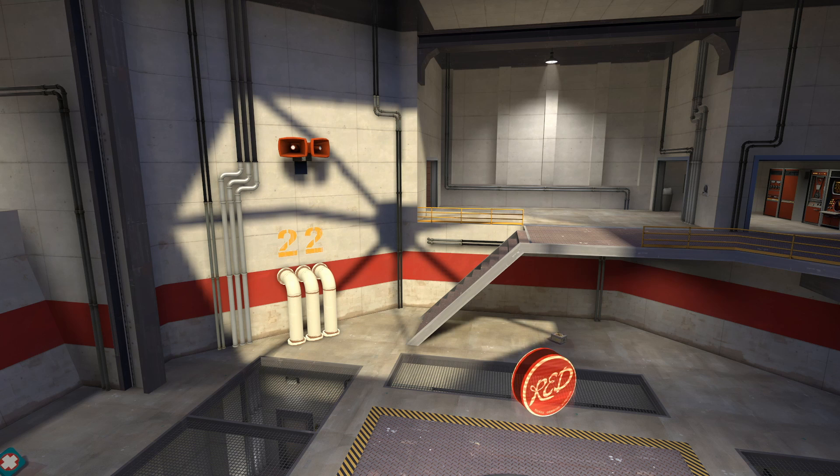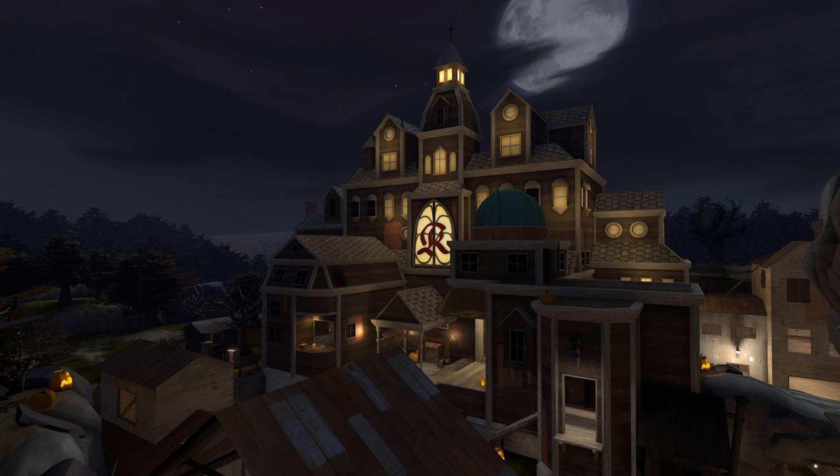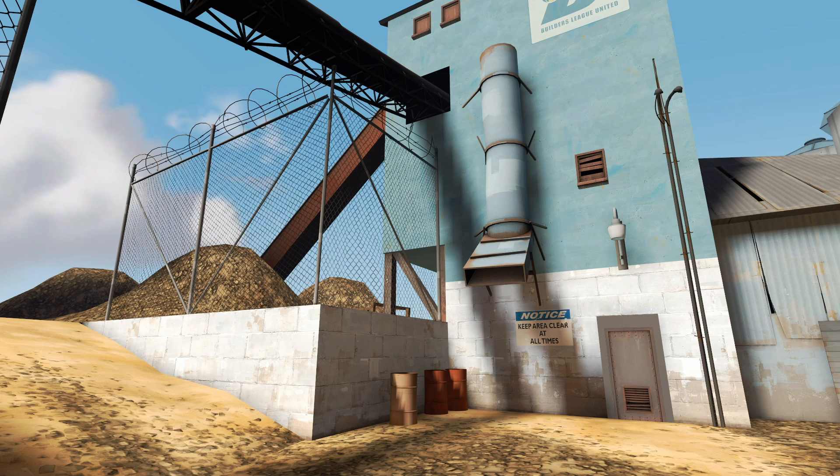Textures on walls and floors have something called lightmap scales. Lightmap scales determine how detailed shadows will be on the textures — surfaces with more dense squares will have more detailed shadows. To save file size, map makers will make walls and floors have less detailed shadows in locations where it's less noticeable, like places far away from the play space.